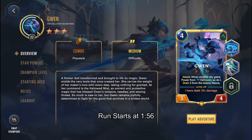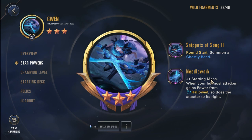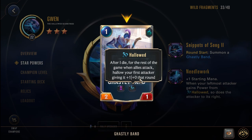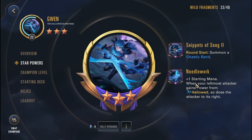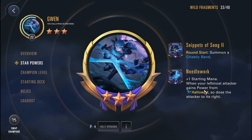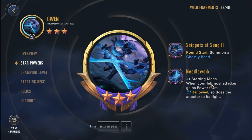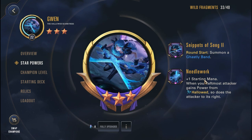I am going with level 22 Gwen as well as 3-star powers. The snippets are Song 2, round start summon a Ghastly Band, and Needlework: plus 1 starring mana when your leftmost attacker gains power from Hallowed. These two are really strong powers mainly because the Ghastly Band will progress the Hallowed mechanic really quickly, and the Needlework will allow us to attack consistently while giving a very strong buff to the units we are attacking with. It incentivizes us to attack essentially.